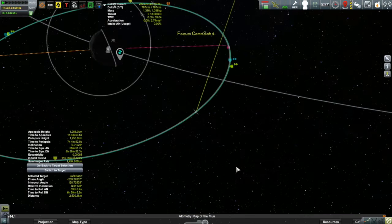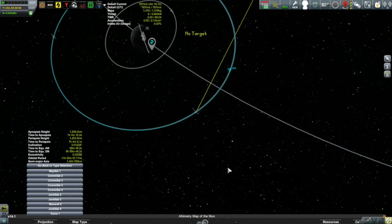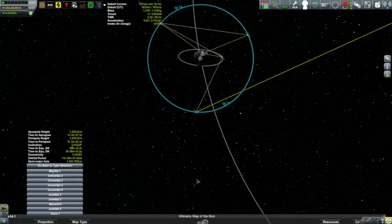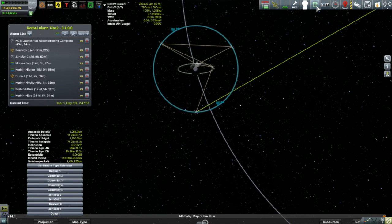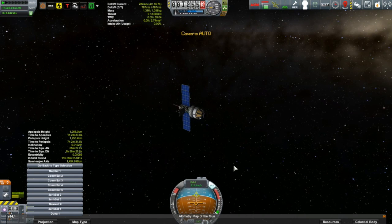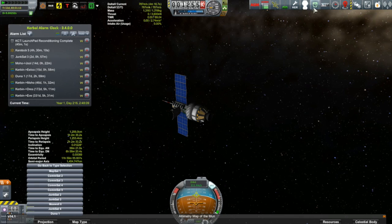With a couple of extra puffs I have things pretty close to the way I want them. So let's take a look. Let's turn off the targeting so we don't have all the extra information. That's COMSAT-1 down there at the bottom. I'm shooting for an equilateral triangle — there's JUNK-SAT-2 and JUNK-SAT-3. JUNK-SAT-3's phase angle with COMSAT-2 is a little bit too low, about 10 degrees off. But even with that, it's providing pretty much continual communication coverage all over and around the Mun. I think that's going to have to end this particular episode. I thank you for watching and I hope to see you next time.